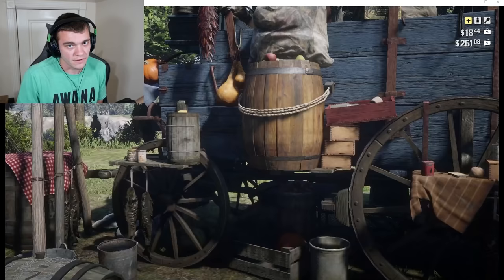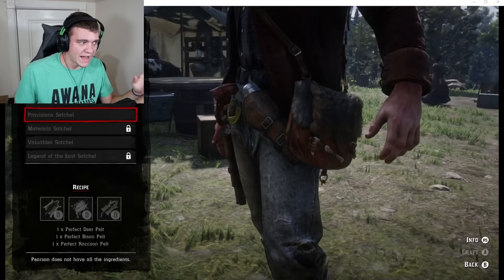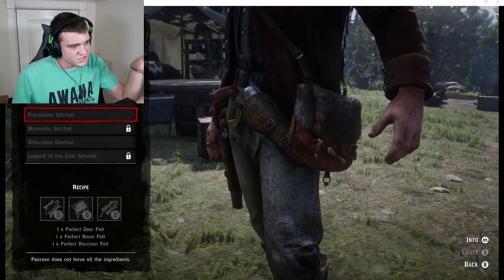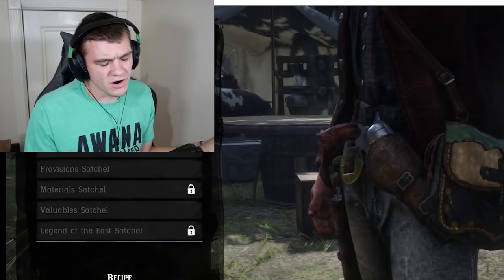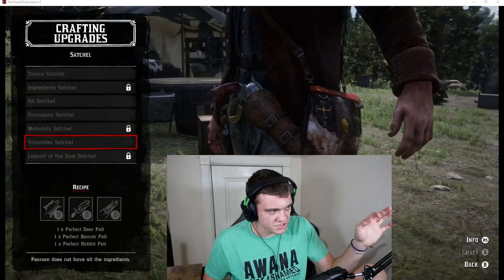Looks like I've got a couple different satchels. I have a tonic satchel. I'm not exactly sure which one's the best, though I do know the Legend of the East is the best overall. I don't know which of these is best to go for or if they all have the same perks. Let me just look it up real quick. According to Google, depending on which satchel you choose, it doubles your carrying capacity for that category — so for example, the Valuables satchel will double your valuables capacity.